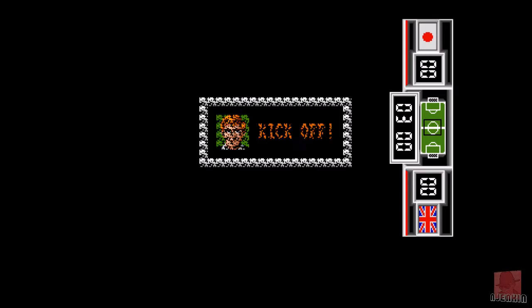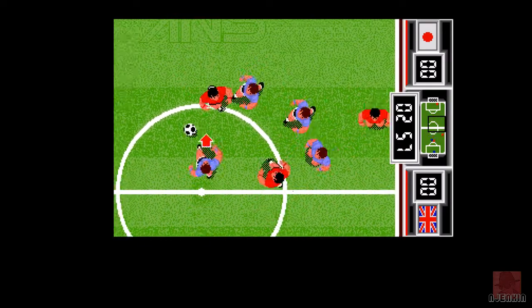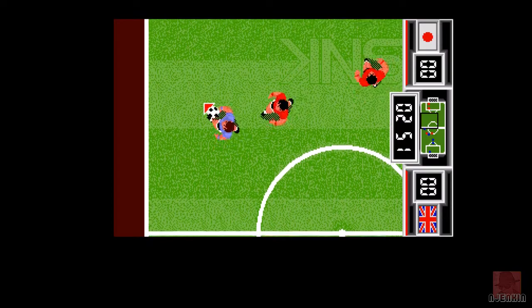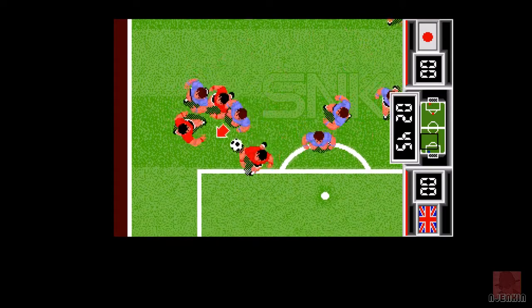We're going to thrash you this time, Japan - we know how to score. Three minutes, go. Here we go, there'll be some passing going on. We want the 45-degree treatment - get into the box, 45 degrees right in front of the keeper, he's not going to come out, and then we're there.